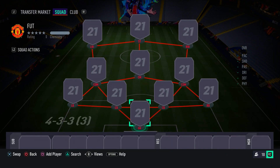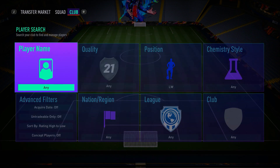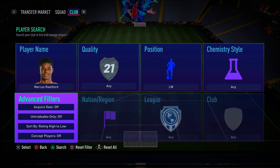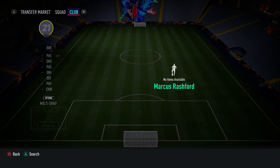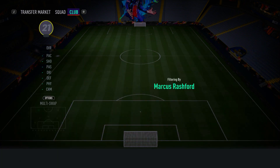Without further ado, as you guys can see right now on your screens, we have the 4-3-3 third variation formation — but that's just to get everyone on full chemistry. Make sure you watch till the end of the video to see what formation you should actually switch to in-game. In the left wing spot, we have a meta, overpowered card — Marcus Rashford. We're starting off with a bang. Everyone knows he's one of the best players in FIFA 21.